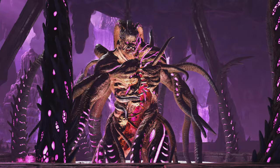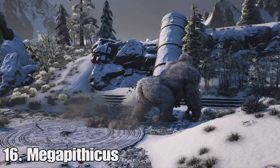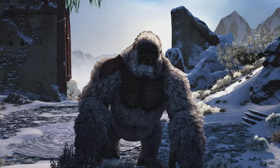Coming in at number 16 as the easiest boss in ARK is the Megapithecus. I don't think anyone's surprised here. It's just not really that hard of a boss — it doesn't have that much health and it doesn't do that much damage. This thing is really easy to take on on the Island. All you need is a Rex Army, and you can even bring Spino Armies. Pretty much bring anything you want, but just a good army of Rexes will take this thing down super quickly, and it's a really easy way to farm Element on the Island. It's just a super easy boss fight.